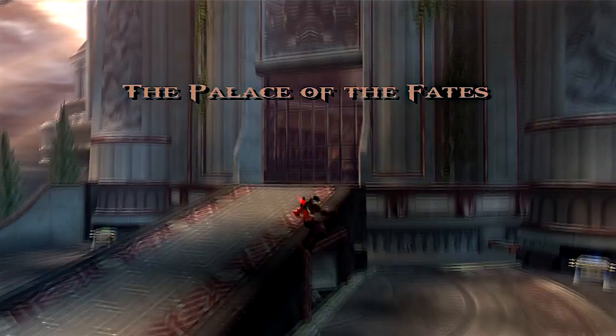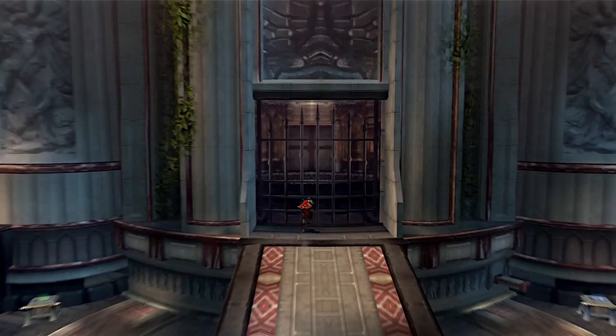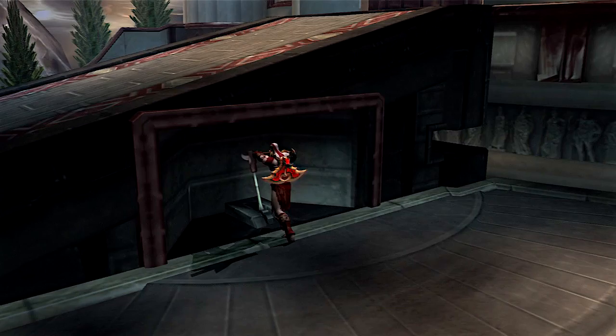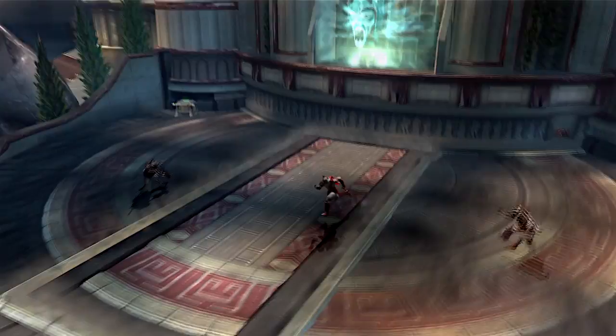First reaction when we get here: how do we get in? There's a green treasure chest on the left, a magic chest on the right, and one switch, so obviously you have to hit the switch. And I'm guessing we're going to come across a ton of enemies, as expected.